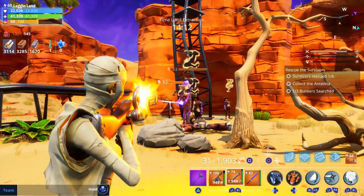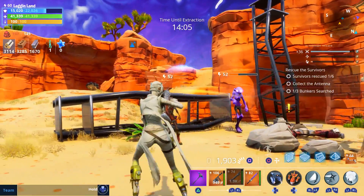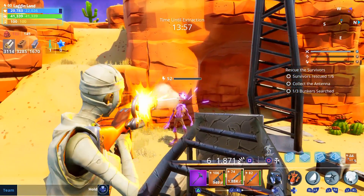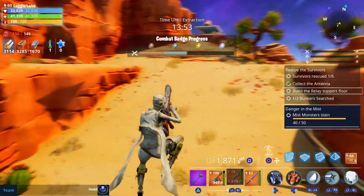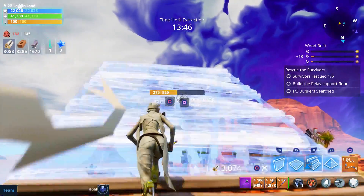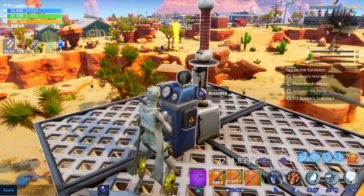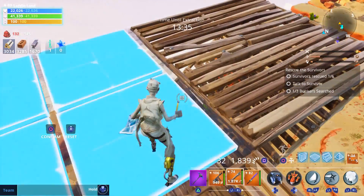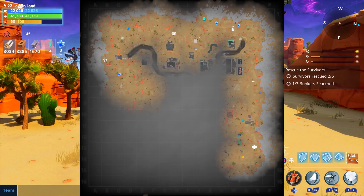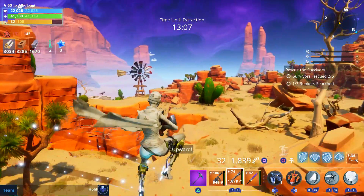I always try to get one done off-camera and do the other two on-camera, so hopefully we can find two in this zone. Five minutes have gone by and we've only rescued one survivor. Here's a tip: these relay towers always spawn a survivor when you collect the antennas and complete them. Go up, place it, activate it - and that spawns a survivor, which counts toward your six rescues. We're about halfway done searching the perimeter and still haven't found a single bunker - getting a little worried.